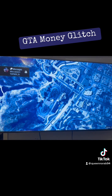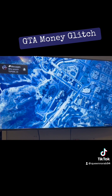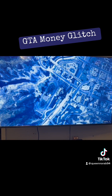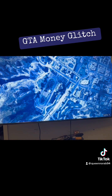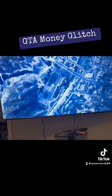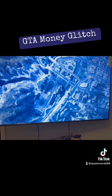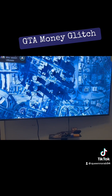Load into a public session. If you can't afford the Deluxo, buy the Mesa — it's like $85,000 — and keep doing the glitch until you can afford the Deluxo. This glitch is easy after you get the hang of it.